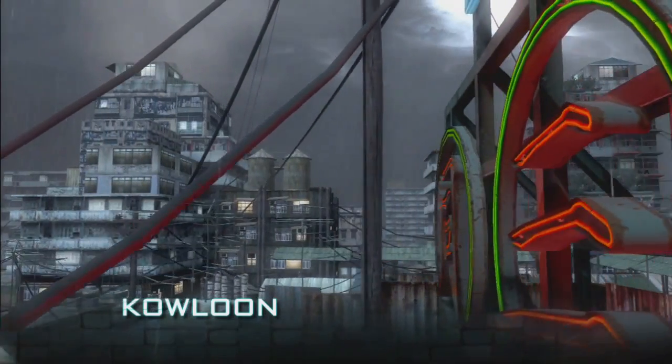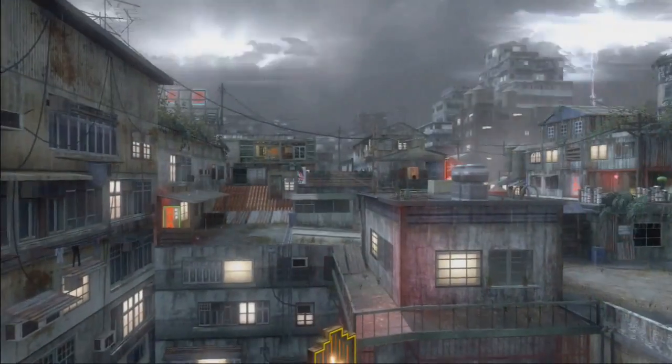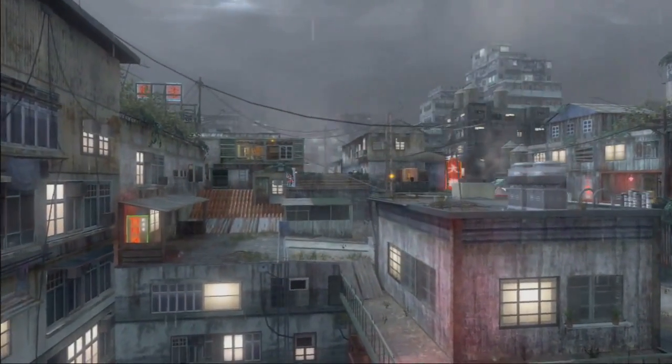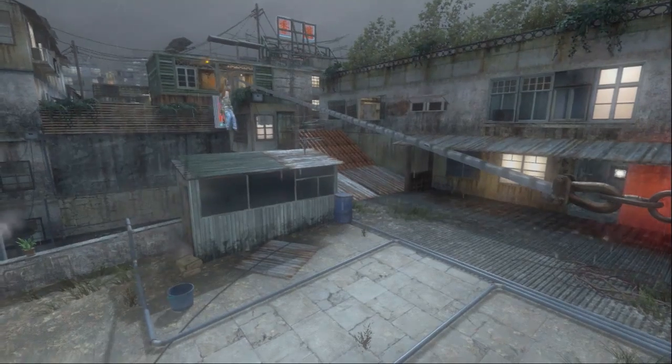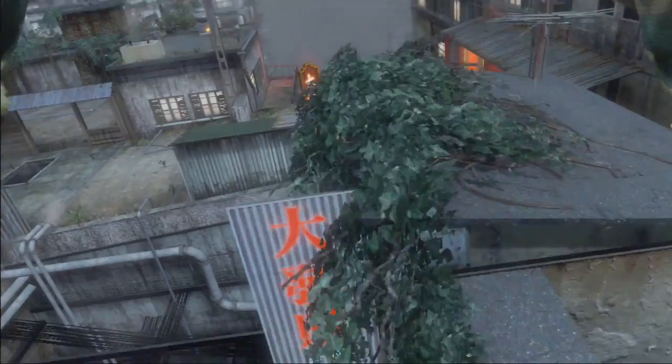Kowloon is inspired by the single-player campaign level that was also set in Kowloon City, China, but the actual design, layout, and geometry of the map is built from the ground up for MP. Kowloon is the only map that has zip lines, which will allow players to quickly get from point A to point B. The trade-off is that you're completely exposed while on the zip line — you can't use your weapon. It's going to get you to your location much faster, but there's also the risk that you're going to get shot.